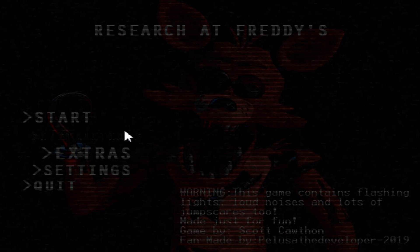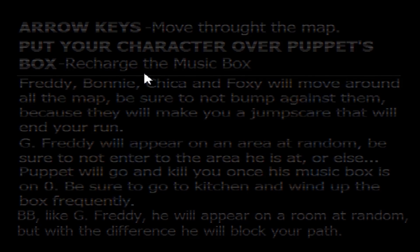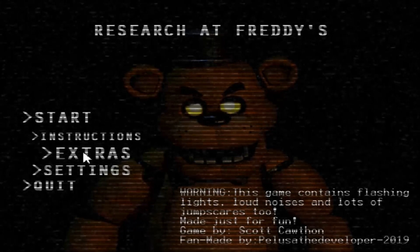The description said to read the instructions before playing, so let's do that. Arrow keys to move, put your character over the puppet's box to recharge the music box. Freddy, Bonnie, Chica, and Foxy will move around the map — don't bump into them or you'll get jump scared and end your run. Golden Freddy appears in a random area; don't enter it or the puppet will kill you once the box hits zero. BB, also known as Golden Freddy, will appear in a room at random and block your path.